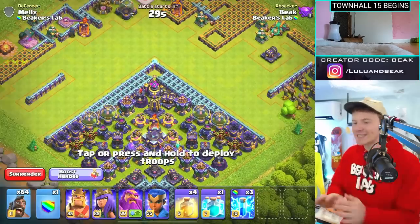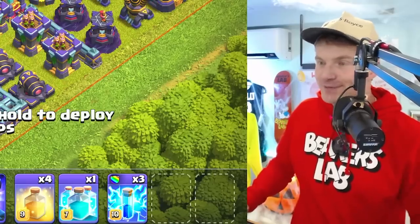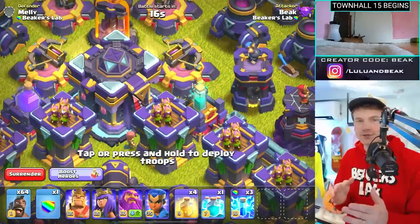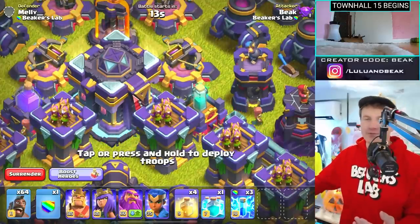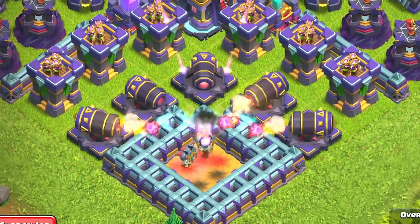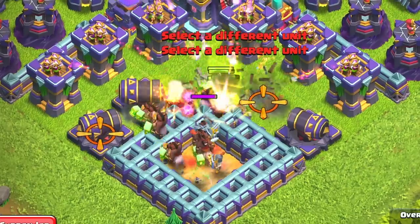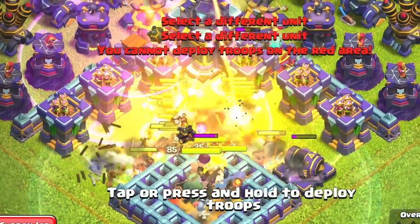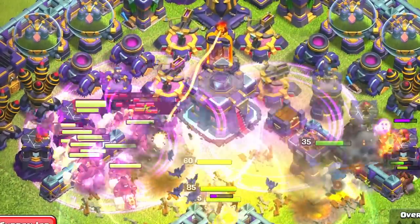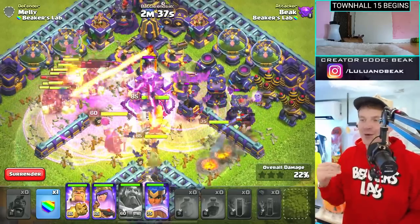For the final one today I'm going in with mass hogs — I kind of forgot you can have 64 hog riders now, it's gonna be great. I want to see how bad it is when the invisibility just trolls you and you run past the town hall and die. Let's get some skeletons down anyway. Be sure to let us know what you think about these new defenses — I think the spell towers are gonna be really fun.